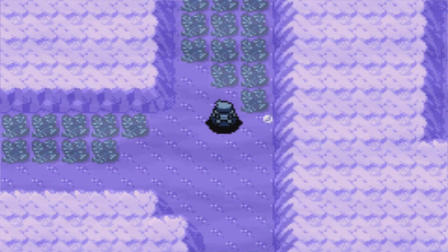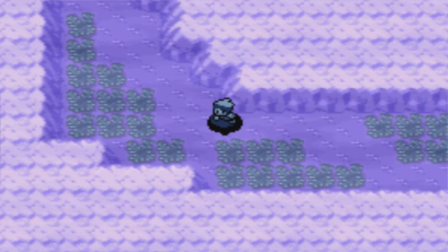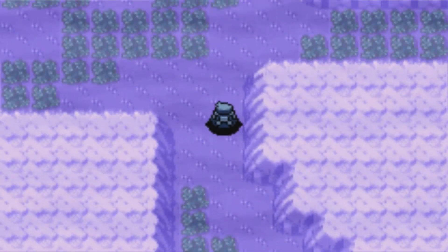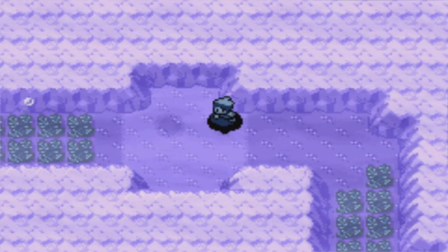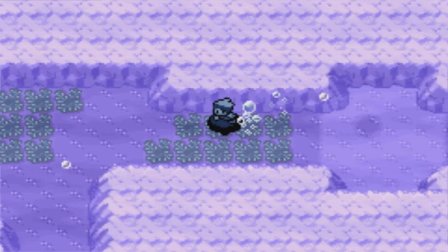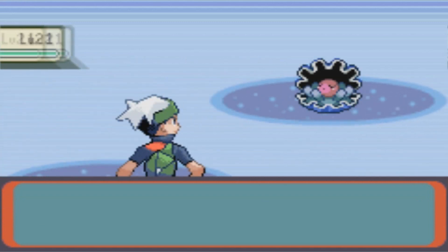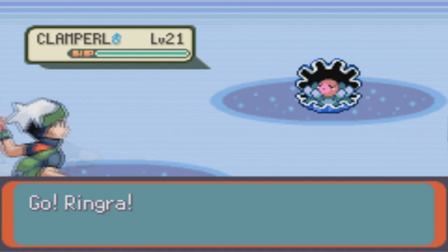Since Repel wore off right here, I might try to get some of the encounters. I can't even find stuff like Calcium down here too. So yeah, let's go ahead and look for some of the stuff we need to find. Here's one of them — here's Clamperl! This is the Pokemon I was talking about earlier.